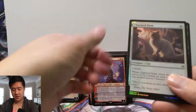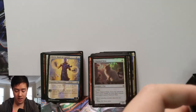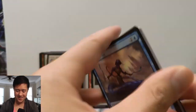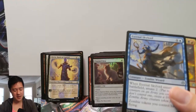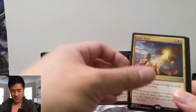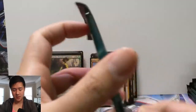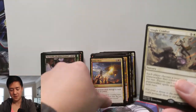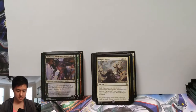Chandra, Fire Artisan — nice — and then a Charmed Stray: a one-one for one with lifelink. When it enters the battlefield, put a one-one counter on each other creature you control named Charmed Stray. Wow, that's actually kind of a cool card — not sure how you'd cast duplicates without generating tokens of it, but that'd be cool. Solar Blaze — terrible card in my opinion. Deals X damage to each creature, where X is equal to its power. I feel like that would sweep most things, but why leave it up to that condition? If you have a lot of things with higher toughness it might work, but it just feels inconsistent. Single Combat.